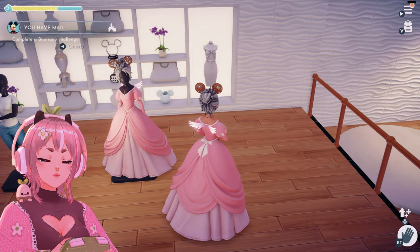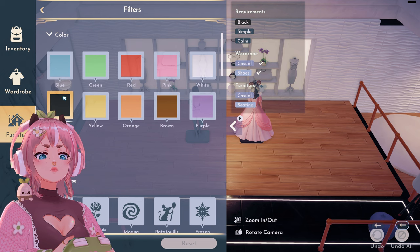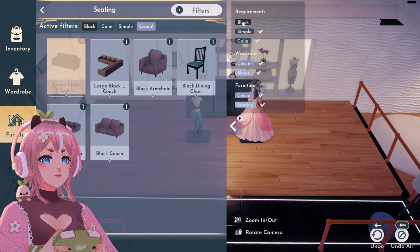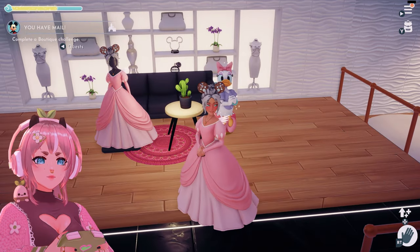Can I just go to furniture mode? Requirements: black, simple, calm, seating. Black. Oh wow. A few minutes later — do I need to wear something black?